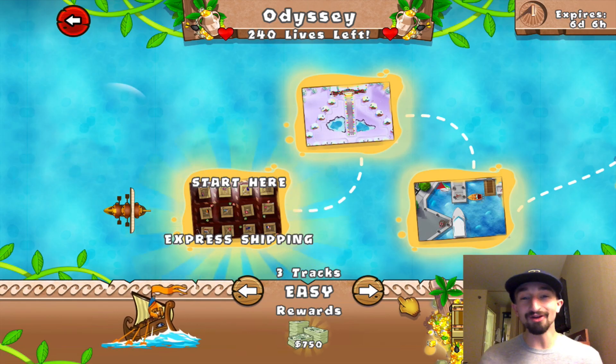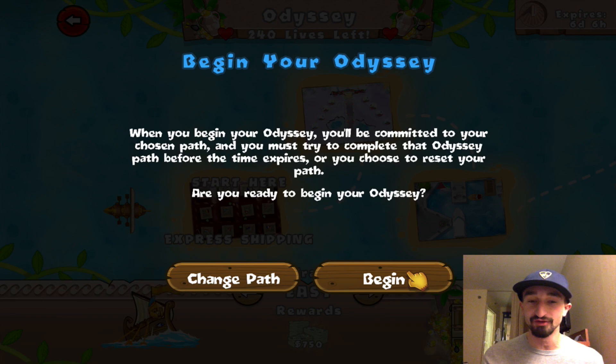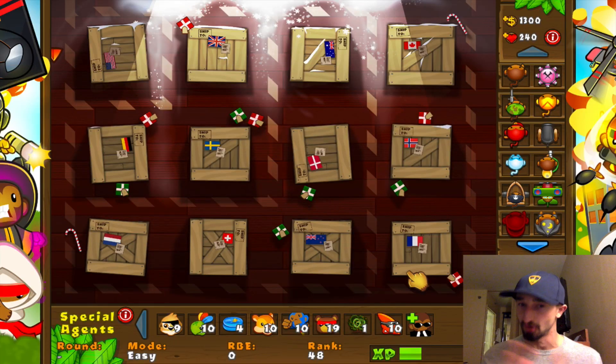Hey everybody, what's going on? Jerome here, and welcome to an awesome episode of Blue Star Defense 5. In today's episode, I decided to do a little bit of a challenge for myself when I did Odyssey mode. And instead of just doing normal Odyssey mode or doing it like last time where I had the one type of tower challenge, this time around, we're going to do something that was heavily requested by all of you, where I'm going to try and beat all three of these Odyssey missions using only one of each type of tower.